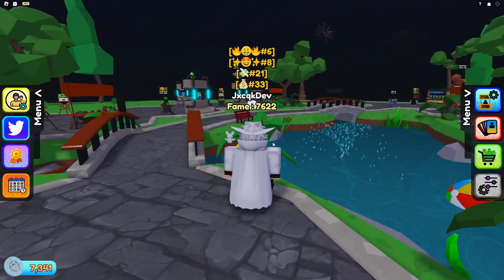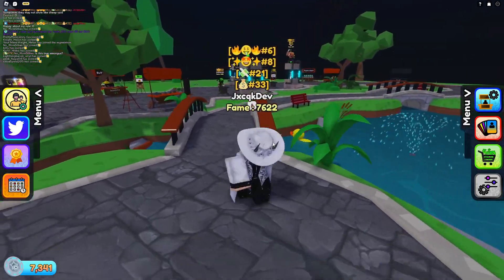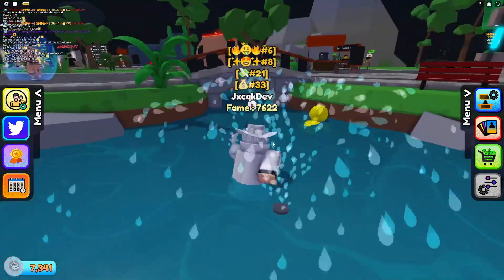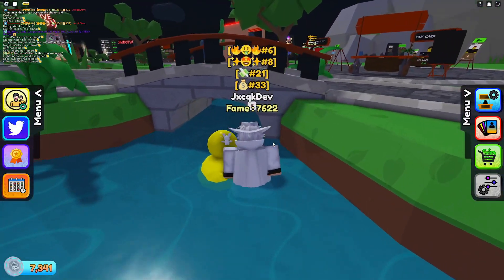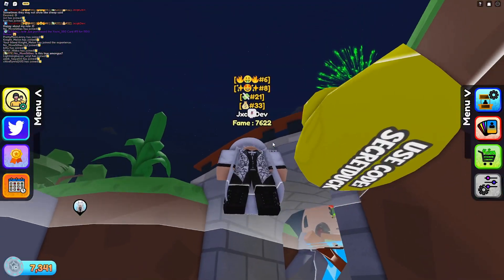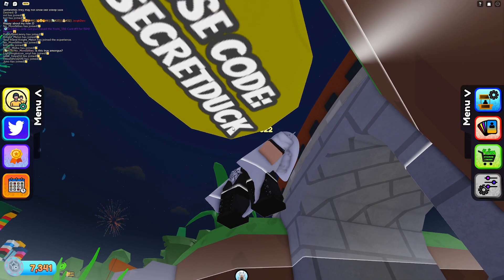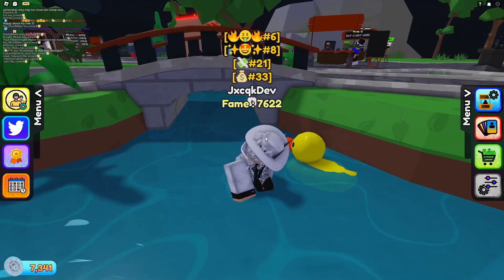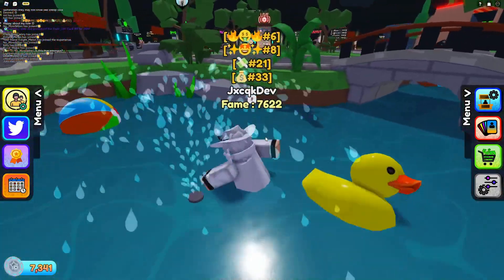A lot of people know about this but it's just for people that don't. You're going to find this rubber ducky over here, and if you position your camera underneath — you can also move the duck around which is kind of cool — you can see it says 'use code secret duck'. Make sure it's all in one word, no spaces, because codes are not space-locked. So that's the secret ducky code and I love that you can push it around, it's so cool.